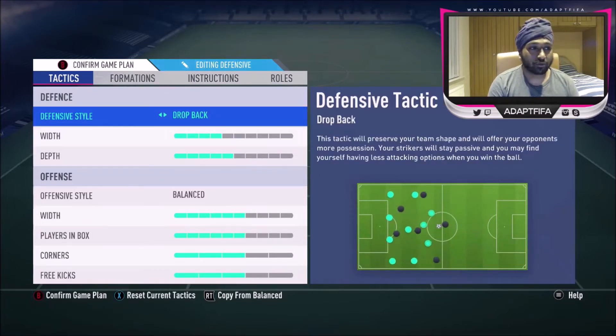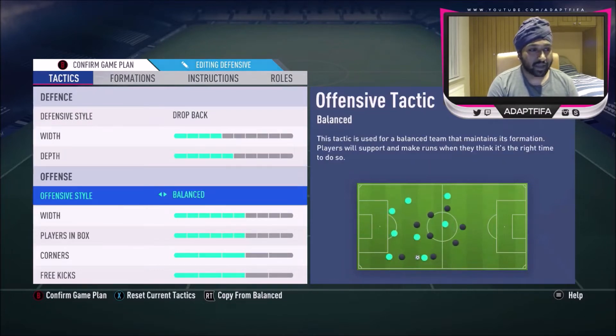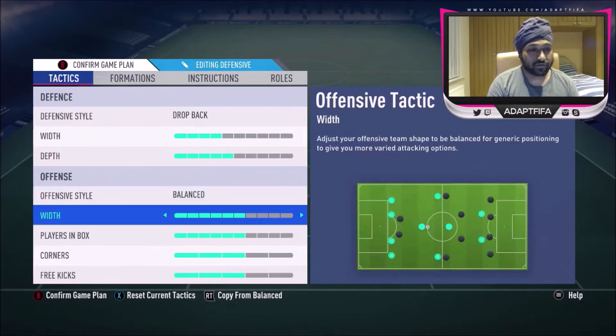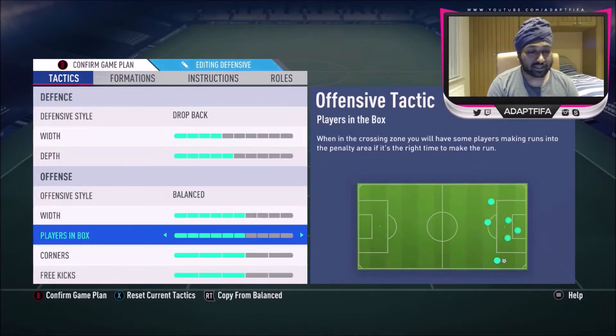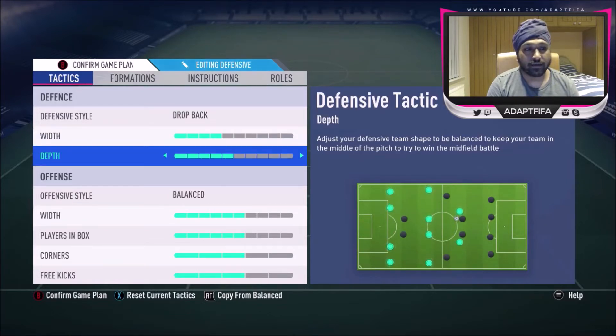He uses drop back, 4 bars of width, 5 bars of depth, and balanced defensive style — which I think is a good call. Width is at a medium level. Players in the box is around the same. Now for width and depth in his defensive style, I was curious why he's done that, because usually I have width higher than depth since low depth is so OP in this game. But he's got width higher than depth.